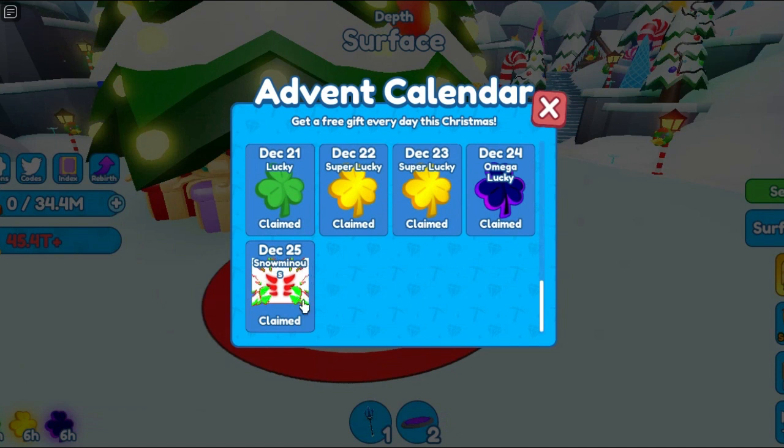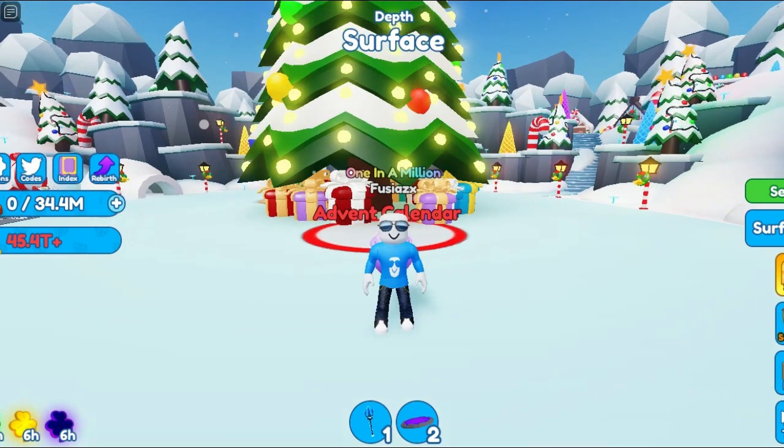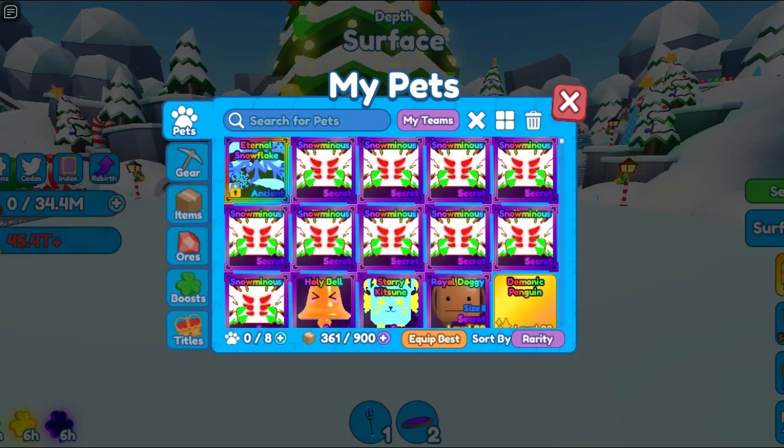As you can see, we are in the Advent Calendar in the Christmas World, and if you scroll down, you can find the Snowman's Pet at the end. Once you claim this reward, you can go into your inventory and equip it.